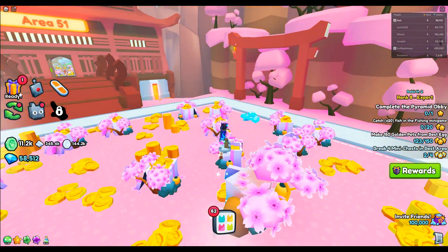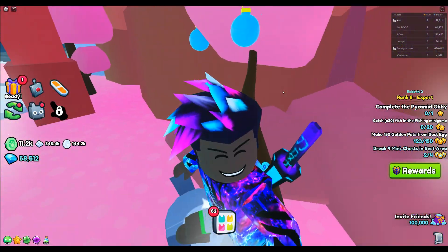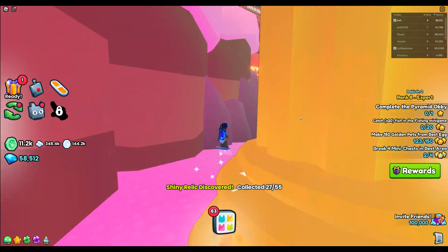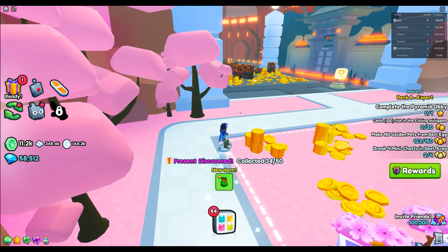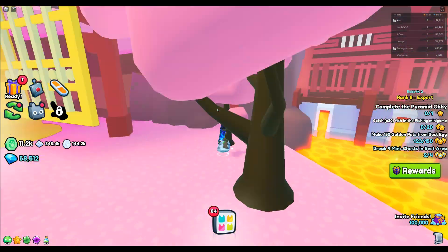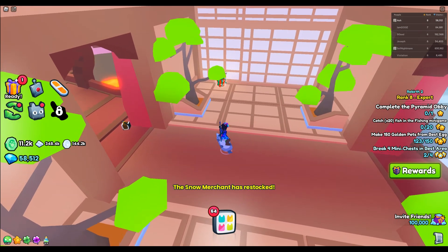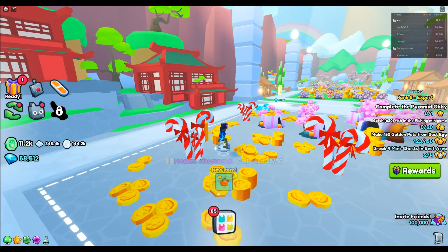There's gonna be three in world 50. The first one's gonna be behind this tree right here, kind of close to rebirth. The second one is gonna be behind this tree right here — you walk in, turn right, look behind that tree. The third one is gonna be right here in this little entrance to world 51.